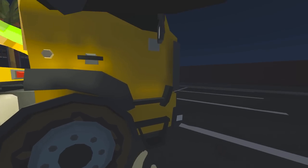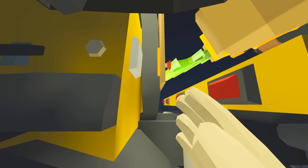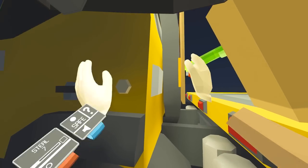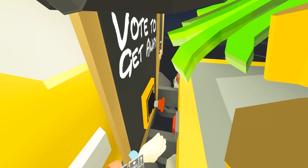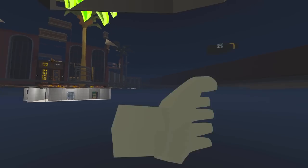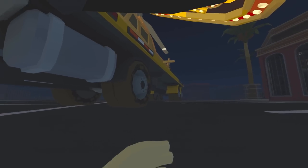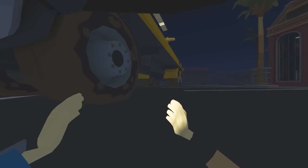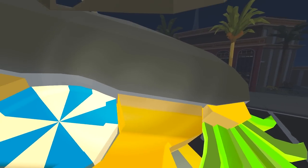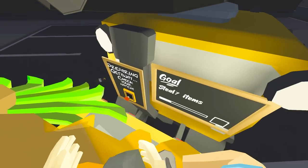We've got to hit the button — it's on the other side. This casino sign is blocking the button. I'm going to climb this. Whack that button. Oh no, I'm under the map. No, I'm not — I'm good. Done. Let's get out of here.